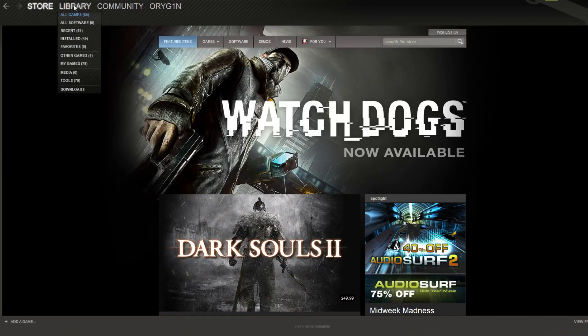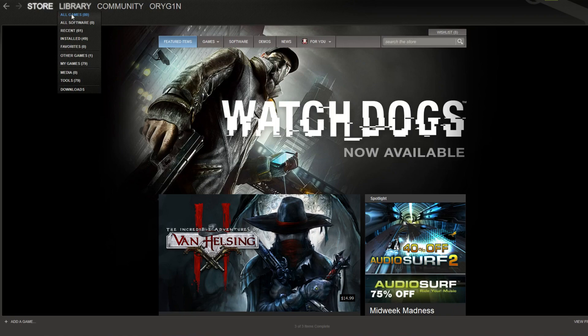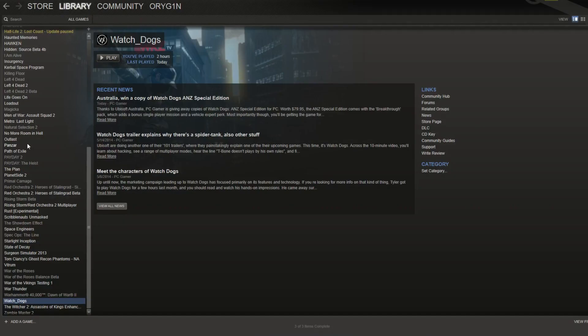What's up guys, Origin here, and I'm going to show you how to get onto the Rust Experimental server — basically Rust 2.0. You guys asked for it on my last video so I figured I'll go ahead and show you.